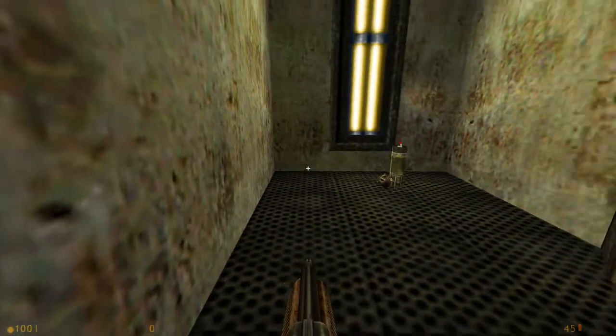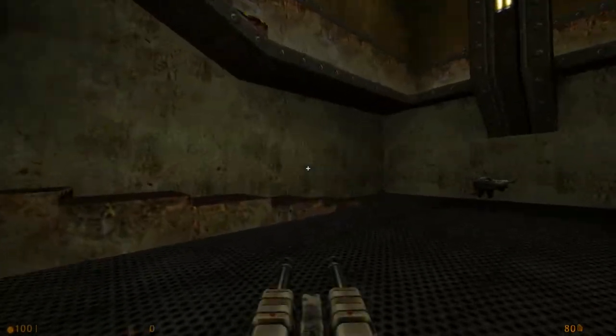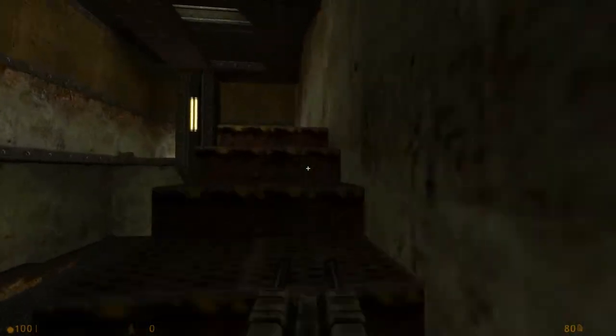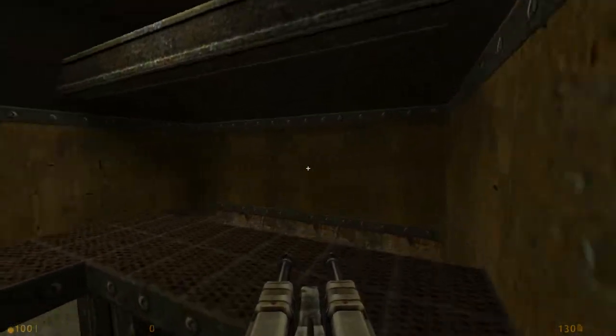Yeah, this is a good spot. Grab some ammo. You got the nail gun here, which you're probably not going to be using at all in this map because it's useless. Come up here — there's this little spiral that's pretty famous in this map, or at least a famous part of it. I've seen screenshots of this map before and they tend to like this area.